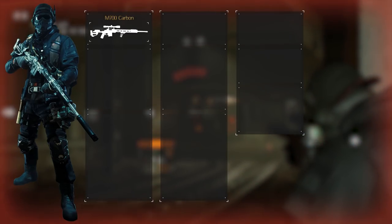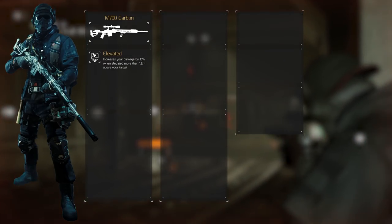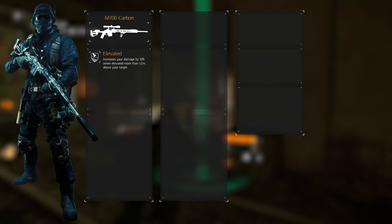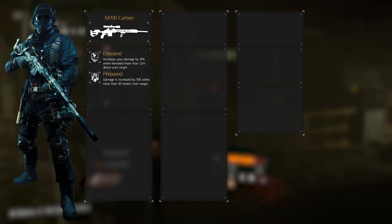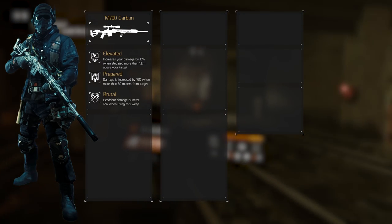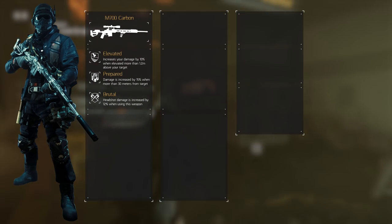The primary weapon of choice is the M700 Carbon. It's bolt action, obviously, with high damage and a great exotic talent. Elevated, as it's called, increases our damage by 15% when elevated more than 1.2 meters above the target — climbing on a car is enough to activate this talent. The second talent we're looking for is Prepared, which increases our damage by another 15% when we're further away than 30 meters. The third and final talent is Brutal, increasing headshot damage by 12%, adding to the already high headshot damage of marksman rifles and to the Hunter's Fate set bonuses.